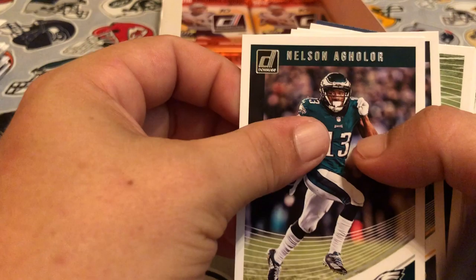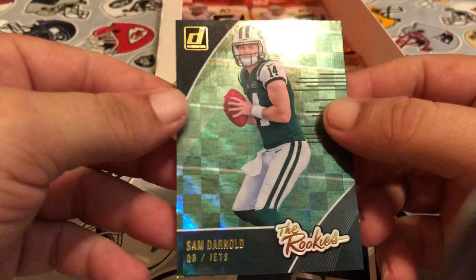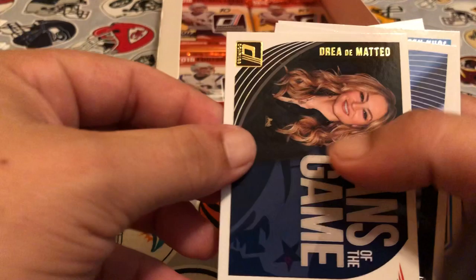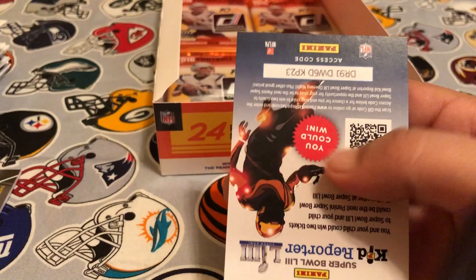Pack eighteen: Nelson Agholor, Randall Cobb, Danny Amendola, Billy Price, Alex Collins, Cameron Brate. We've got the rookies — Sam Darnold — cool, it's a good quarterback to get. And then we got Fans of the Game Diedre D'Amato — she's a big fan of the Pats, I guess. And then Leonard Fournette and John Kelly.